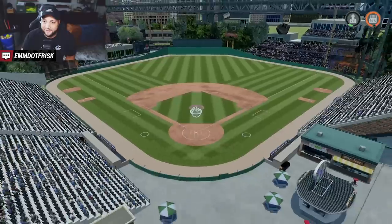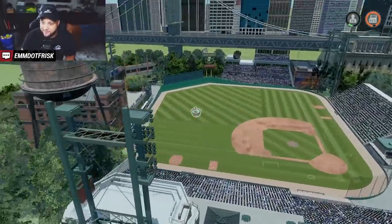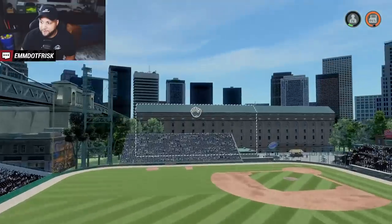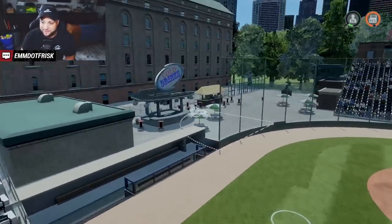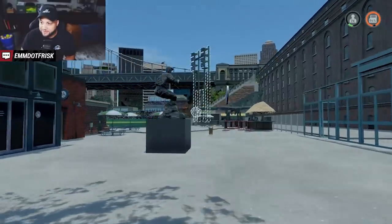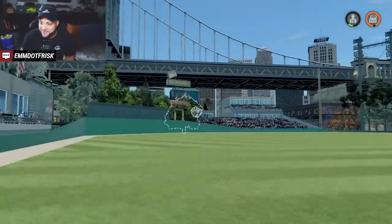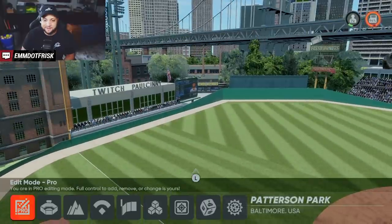Number five is Patterson Park by Paul Sinny on Twitch. He did a really good job — 7,000 seats. He used buildings to sandwich in the environment and has a double-deck stand. What blew me away is that behind home plate there aren't stands — it's a little plaza area, which gives it a college baseball vibe. You walk in, see a statue, get an amazing view with a bridge, and you're in a plaza right behind the field. Go check out Patterson Park by Paul Sinny.